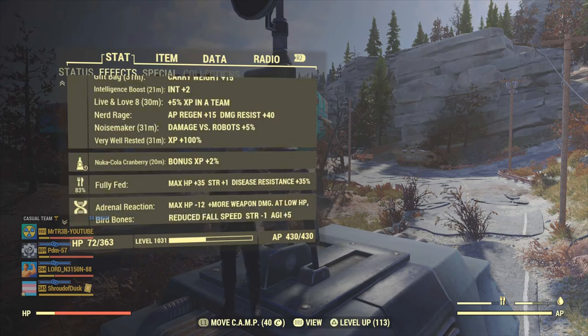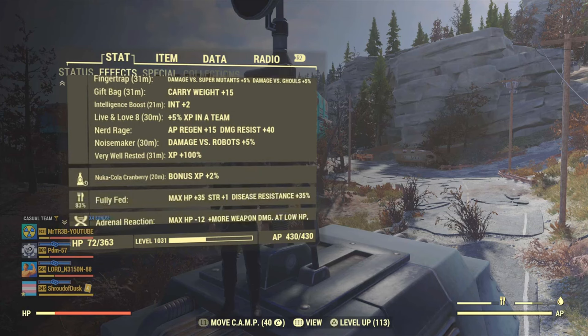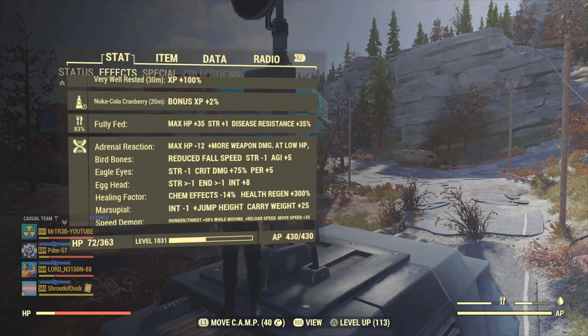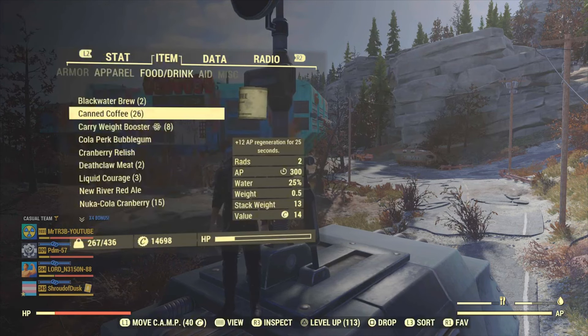This makes the game a lot easier and quicker to level up. Another good one is having the Egg Head Serum on your character, as it gives you plus 8 intelligence points — another really good one. You're also going to need a half decent weapon to come here at West Tech, because you've got to be over level 100. You'll spawn in level 100 super mutants, which you're going to get more XP from.